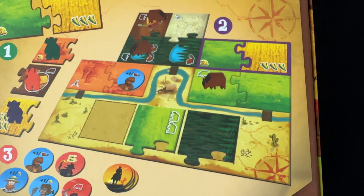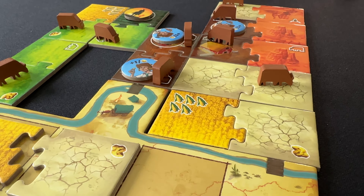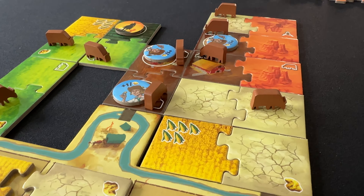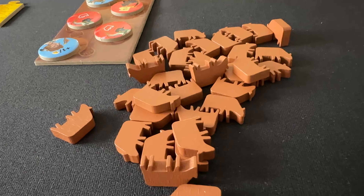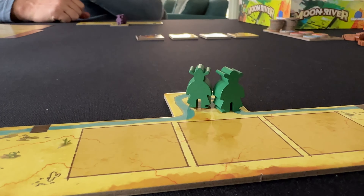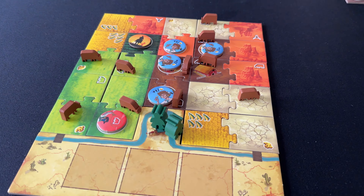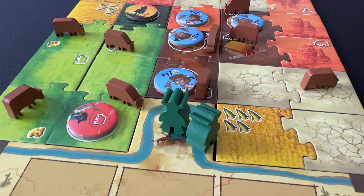Like in King Domino, tiles must be placed next to a similar terrain. The bigger your connected terrains are, the more points you score at the end of the game. However, another big difference in Moon River is that some of your tiles will acquire cows. Every tile with at least one cow on it within a given terrain will act as a multiplier to the size of that terrain at the end of the game.